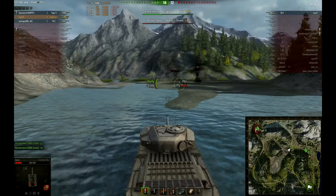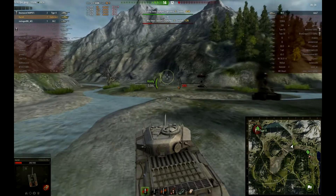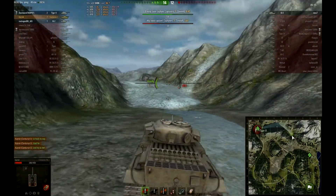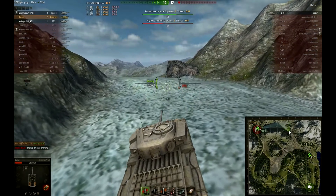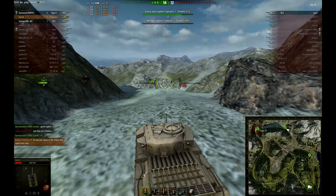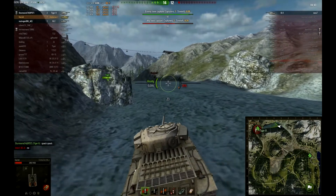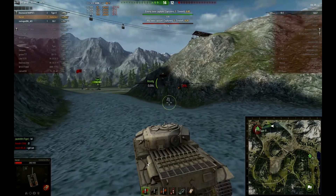I say good job. We're at 5,000 damage — the IS-2 is going back towards the cap. I say to the IS: back to cap. The guy in the IS-3 is basically going around offending us, calling us chickens and stupid for not wanting to fight him. I was laughing — no, he was the chicken because he ran away from me. He could have come and supported his KV-3 friend and would have been easily able to kill me. But he didn't — he went for the capture, and that lost him the game.